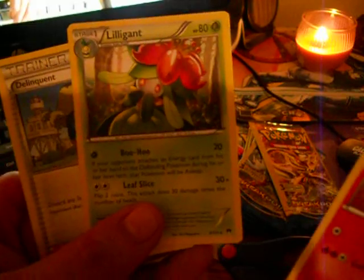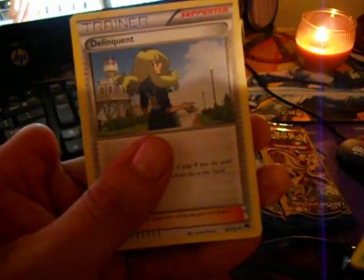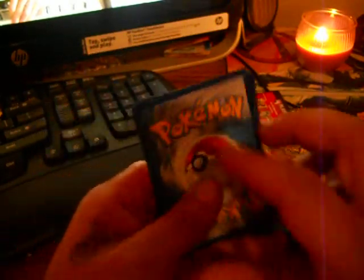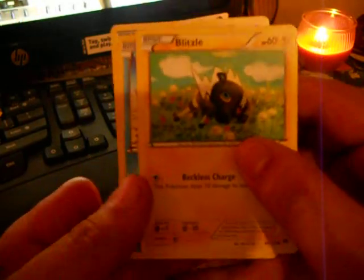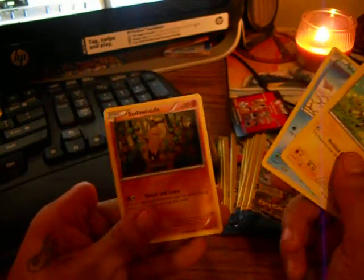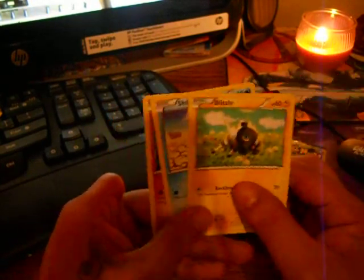On the first one we got a Lilligant and a trainer. Let's see if using scissors is faster — yeah it is. Right here we got a Blitzle, a Shellder, and a Voodoo — I'm not sure these contain any good cards. This is what it has on the back.